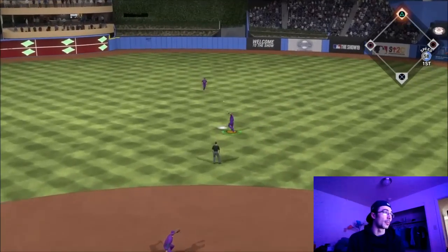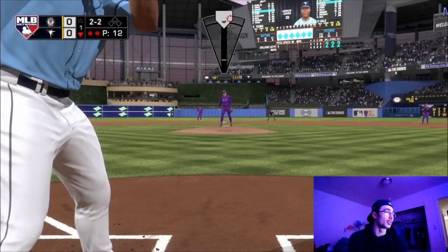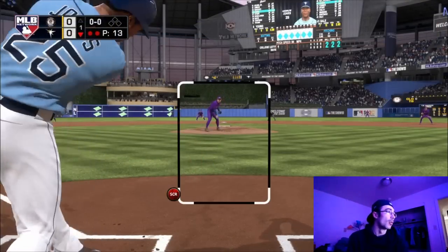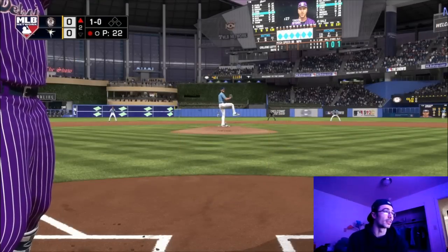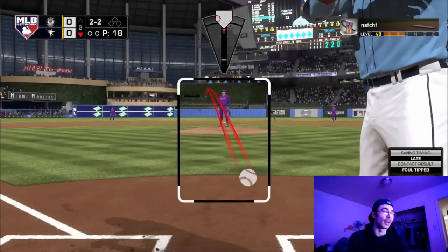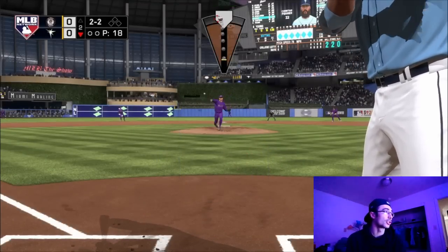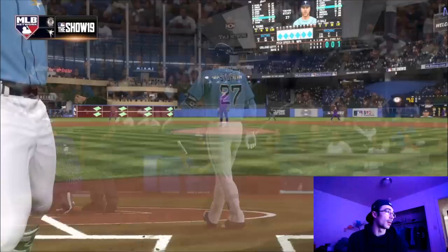Cy Young can be very useful on the harder difficulties because he has really good control. That home runs per nine attribute is going to be essential facing good teams at this caliber. Trevor Story is up next and I thought I got that one, but I popped up to the first baseman. Not too much action so far — pretty much a pitcher's duel through a couple innings.